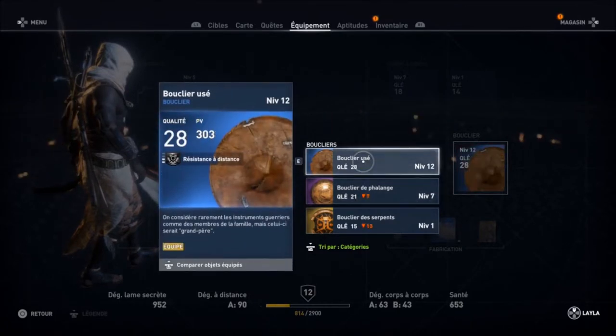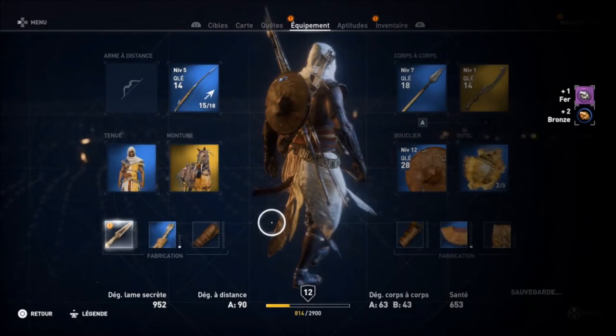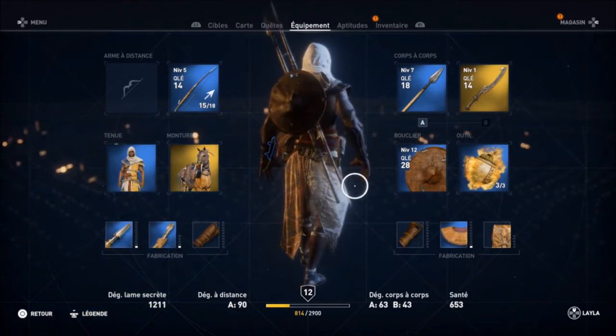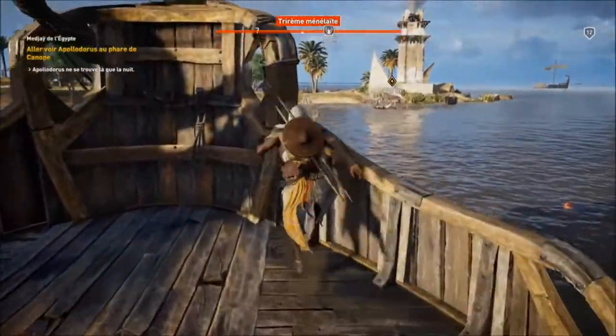J'ai récupéré ce bouclier-là, il a plus de PV que l'autre. Vous pouvez bien sûr détruire des objets pour récupérer un peu de ressources. Je m'attarderai sur le menu un petit peu plus tard.